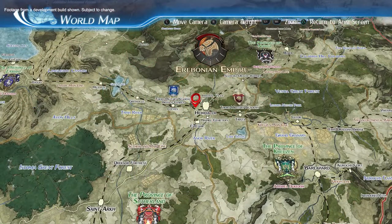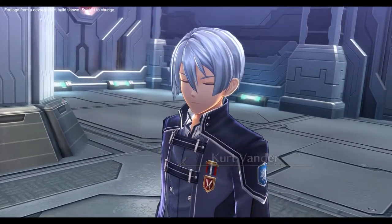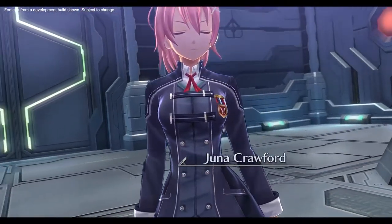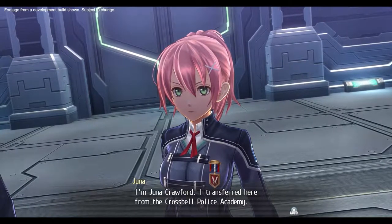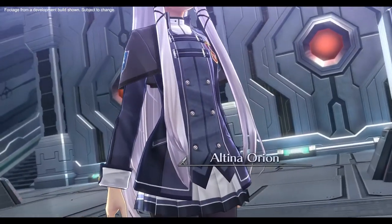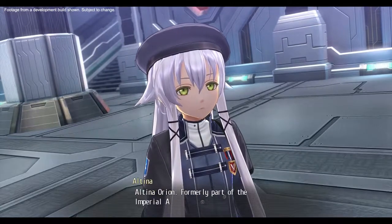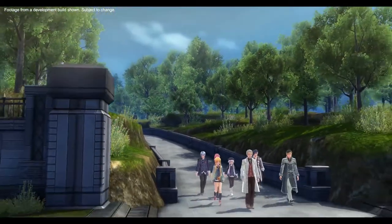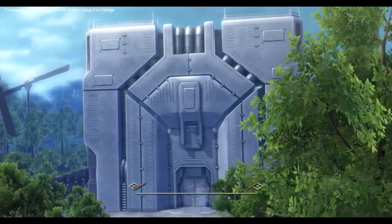Now before we go any further, let's meet the characters that you will be spending most of your time with in Trails of Cold Steel 3 — introducing the new students of Class VII. My name is Kurt Vander. I'm from the capital. I'm Yuna Crawford. I transferred here from the Crossbell Police Academy. Altina Orion, formerly part of the Imperial Army's Intelligence Division. During the demo, you will have the opportunity to experience the dynamic gameplay of Trails of Cold Steel 3 in the technological training facility known as Einhell Keep.